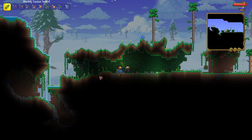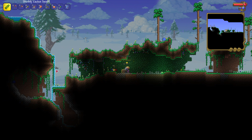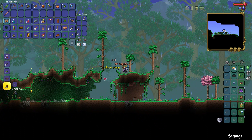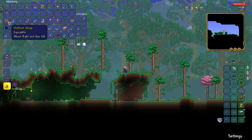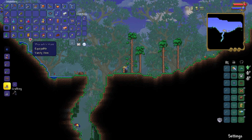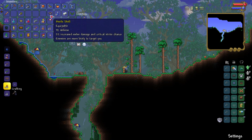Come on, drop something good. Wait, a bundle of balloons — my movement will be really good with that. Oh wait, that's mothron wings. This is one of the best wings. I'm getting really lucky right now. A beryl armor? That's 32 defense. I won't have to worry about armor anymore.